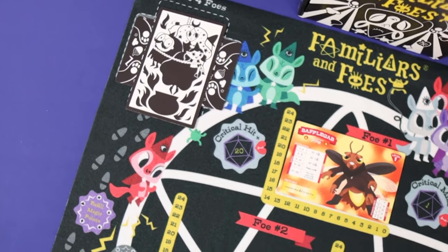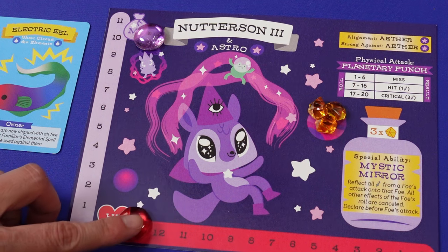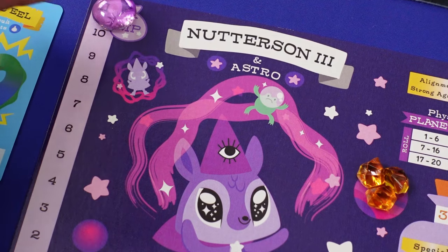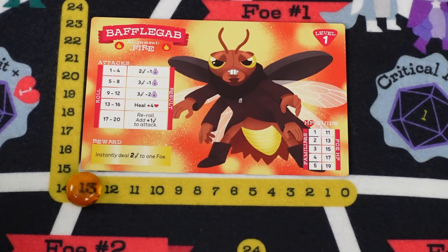There are 4 waves of foes that you need to attack to win the game. You each start with full health and magic, and on your turn you pick one of your spells or a physical attack, then roll a d20 and see if you are successful.